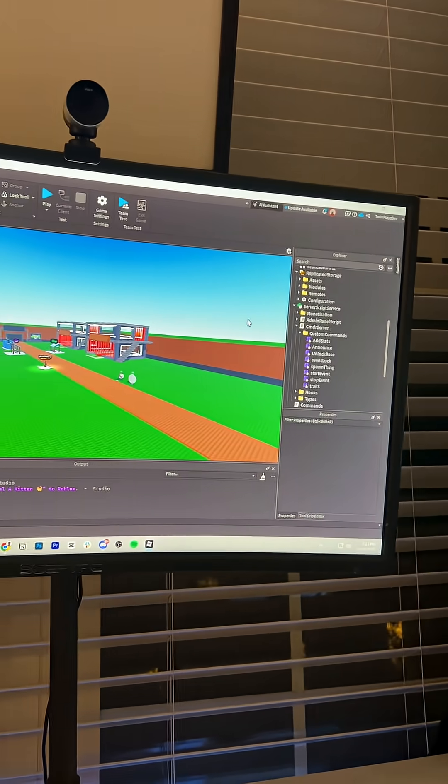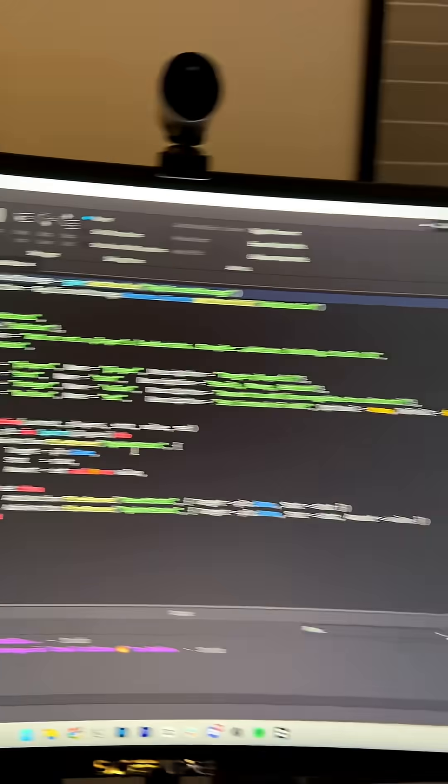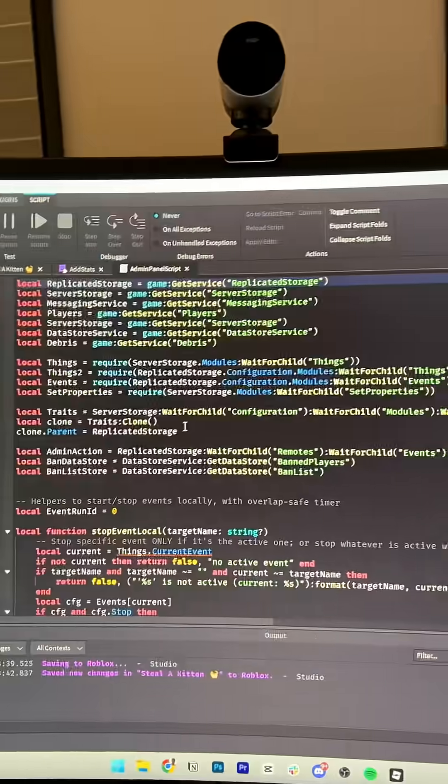It also can really help you out with simple things. For example, I was just recently making a video talking about commander admin commands, and I basically gave it the commander script and then this admin panel script. Keep note, there's a lot of lines of code. And I said, okay, using this, can you make a command for me? So it went inside of that script and it made something brand new. So yes, that's just prompting it to help make new scripts.